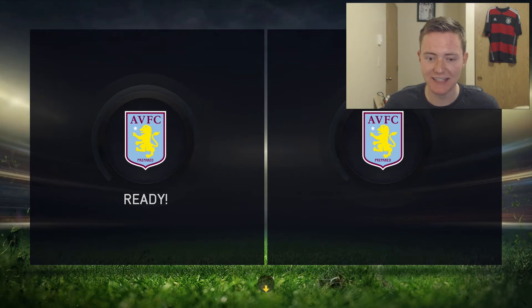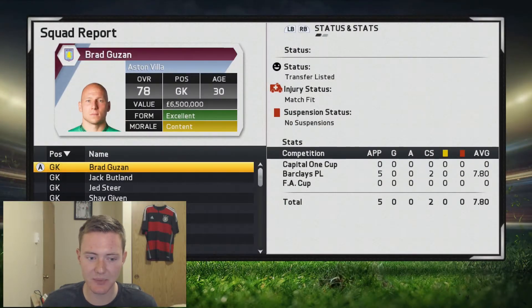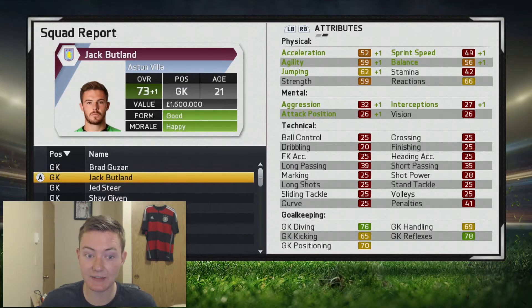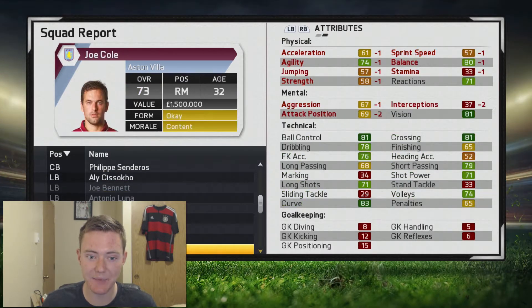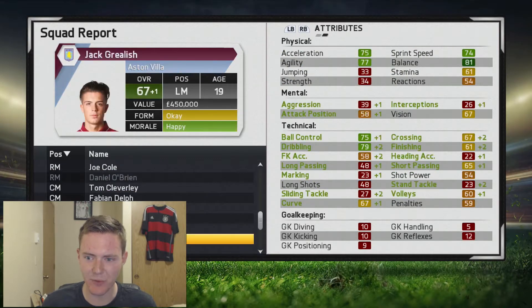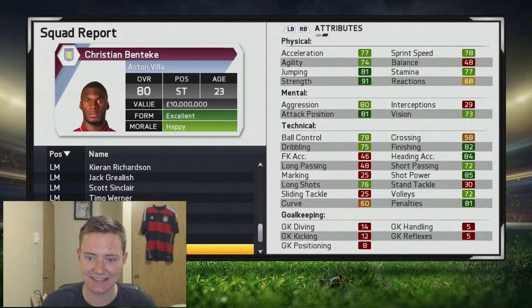Let's check out the squad reports and save the changes so you guys can see how the players are progressing. Brad Guzan is still growing and Jack Butland is already going up in his overall. We'll continue through this squad report quickly - you can pause if you want a closer look at any players. Kieran Clark is unhappy with his play time. Look at this growth from Jack Grealish - growing across the boards, fantastic stuff. Zogbia at age 28 has got some great stats.